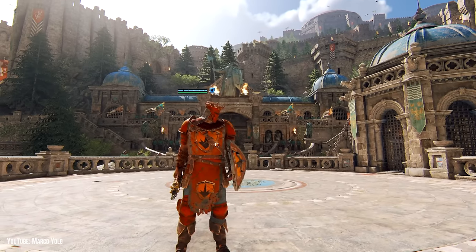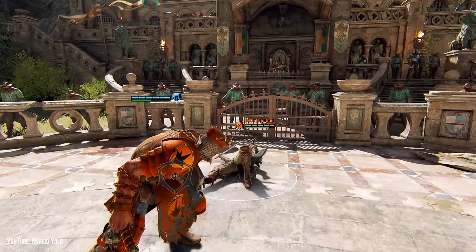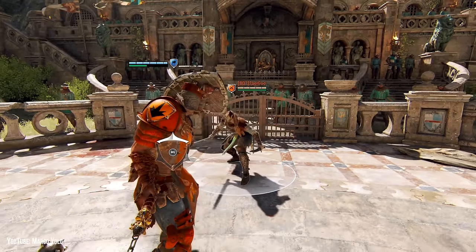Oh, I totally forgot about Conqueror's sprinting attack. While sprinting, press guard break and you knock someone down. It doesn't guarantee any follow-up from you, but allies can definitely get some damage in.